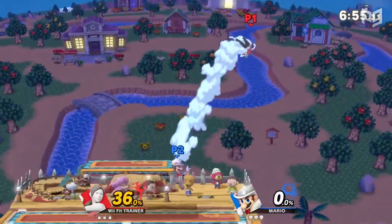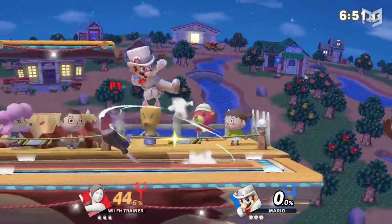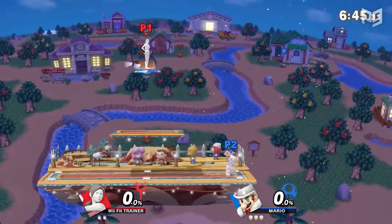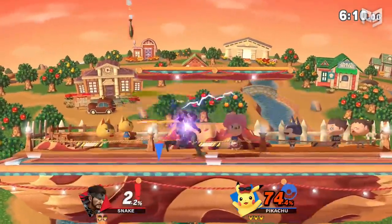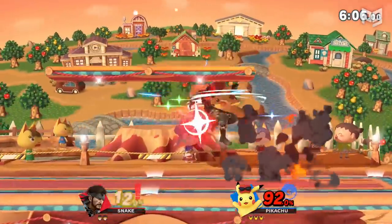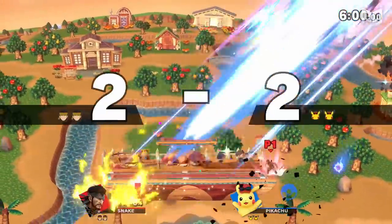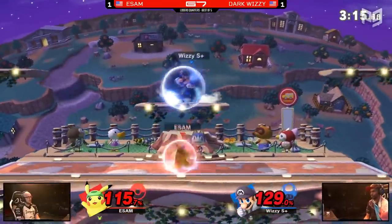Before we get into it, let's go over what the advantage state is. To simplify it, advantage is whenever you push the opponent into a spot where they have less options and a generally worse position. Advantage isn't the same thing as winning or having a lead — for example, you have the advantage when you're juggling, ledge trapping, edge guarding, or tech chasing. Naturally, two huge parts of advantage are combos and kill confirms, which you should be working on, but those are just common sense.